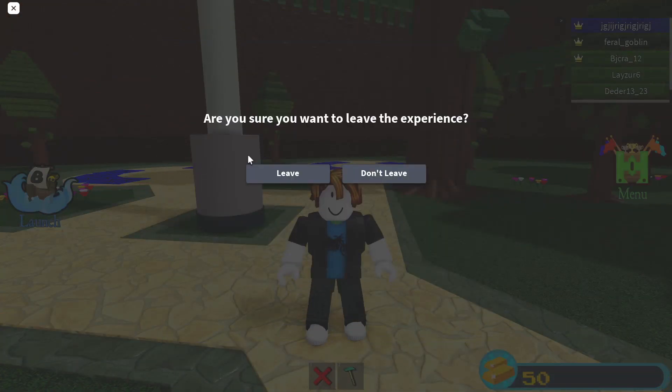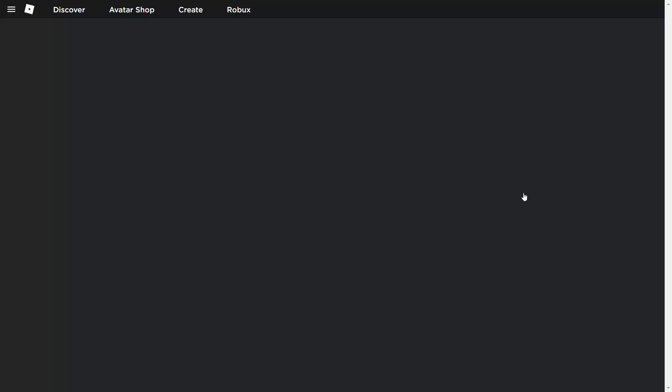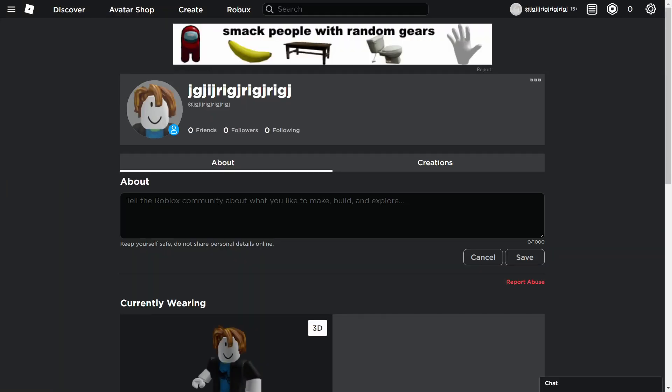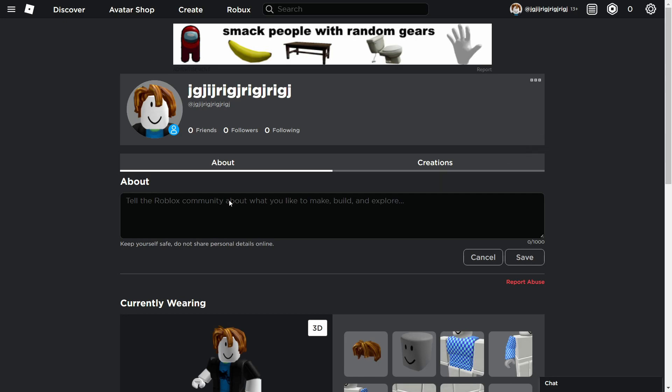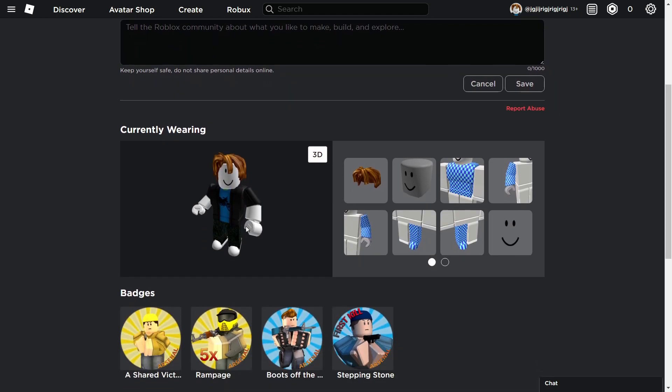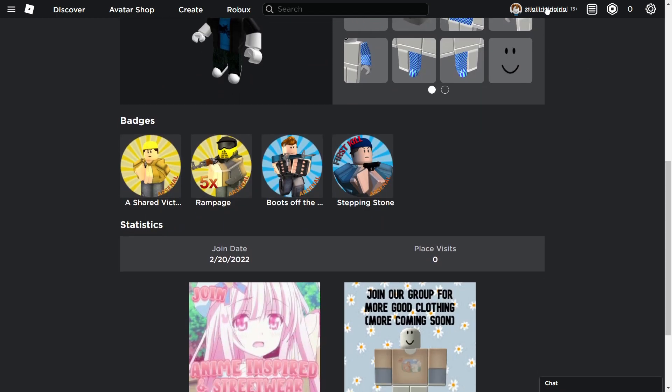Where did that send us? Alright, so the top three games recommended to us at the end of three random games were Welcome to Bloxburg, Find the Markers, and Adopt Me. That's really interesting. I don't have anything else for you guys today, so thank you so much for watching. I appreciate it if you subscribed and liked if you found this video interesting or entertaining. We'll see you in the next video. Bye! Also, you don't need to add this account — it probably won't be used again because of my computer name. Bye!